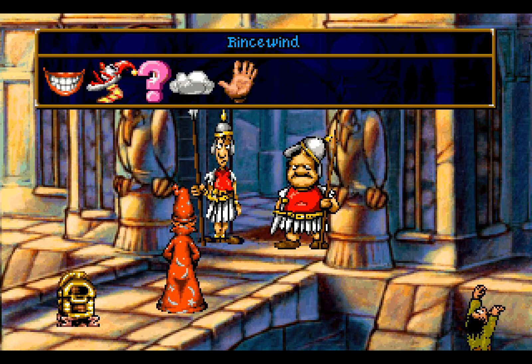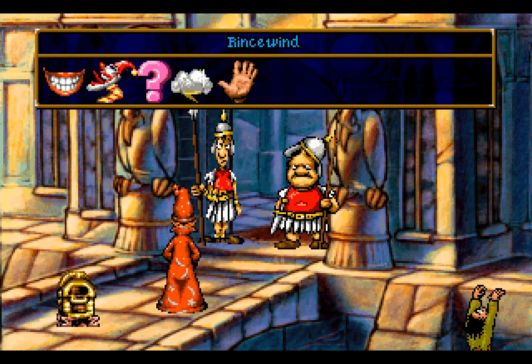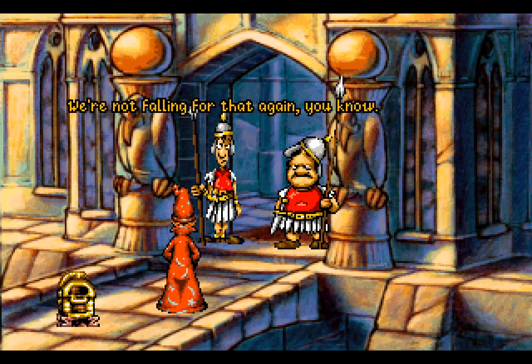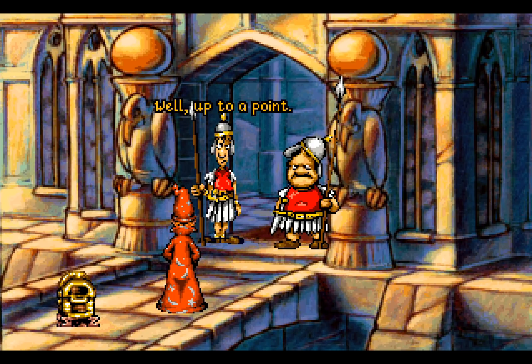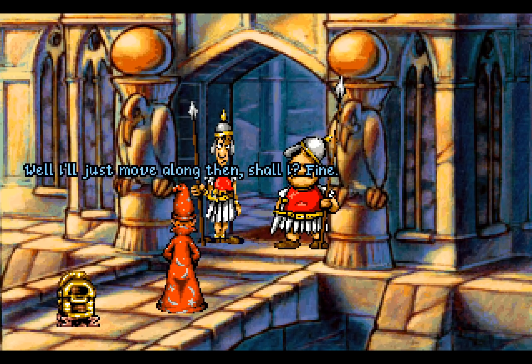No luck getting them to go. And we can't use the same trick we tried before. 'Which one of you has the ugly wife?' 'No, we're not falling for that again. Our friendship is based on deep mutual respect.' 'Really?' 'Well, up to a point.' 'Are you going to let me in?' 'No!' Darn it! Well, I'll just move along then. How do we get in? We're going to use those things we got from a psychiatrist — the inkblots. After all, what you see is as much based on you as it is on what's there.